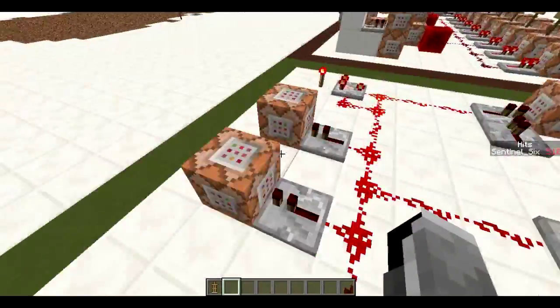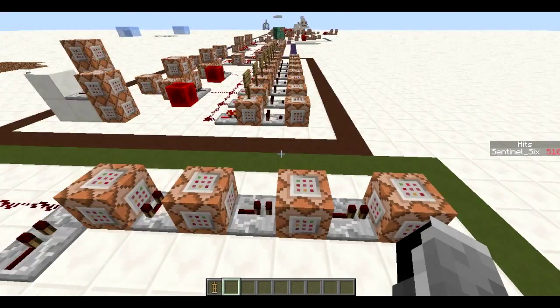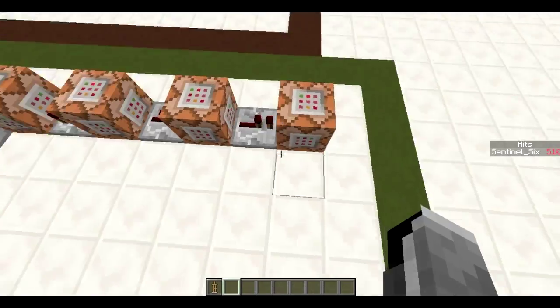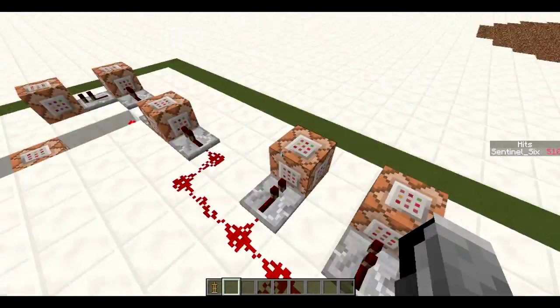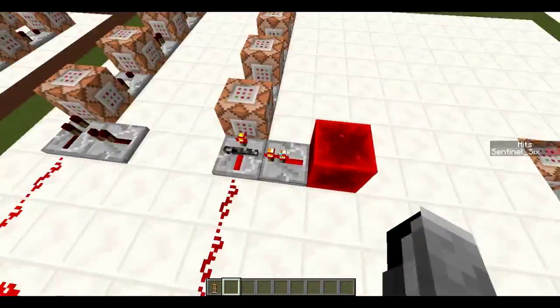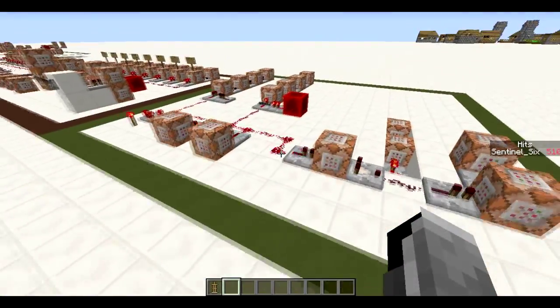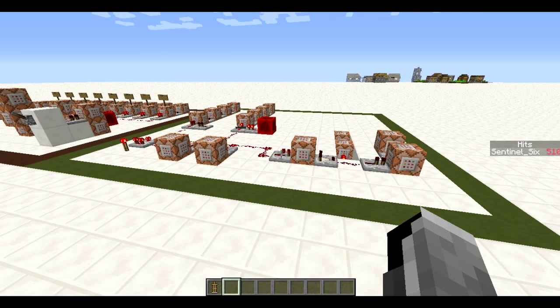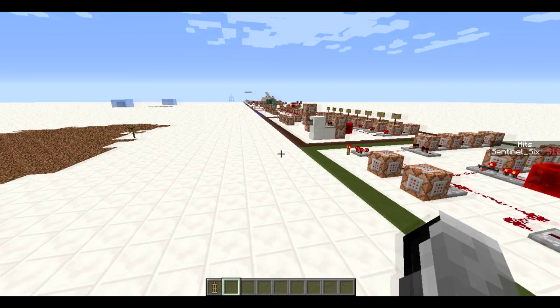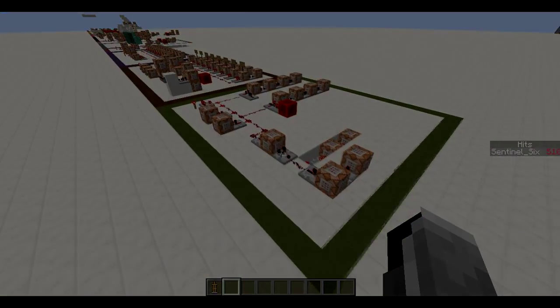In short: it detects an armor stand, summons an endermite or silverfish at it, summons a creeper that explodes when a player comes near, kills the armor stand, and constantly TPs the creepers to the endermite and silverfish. When the endermite spawns it switches the active system, and when it dies it switches back. All commands will be in the description along with a world download. Note: I always update the world download to my newest video, so old links may not work — but all the old systems are included anyway. See you in the next video!